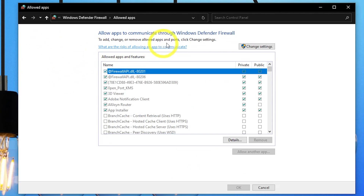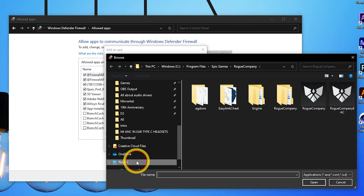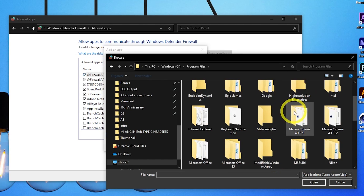Select 'Change Settings' and then select 'Allow another app'. Click on Browse to locate the application or game. For example, the game is installed on Drive C, so navigate there to find it.